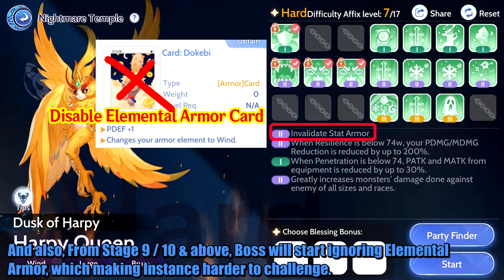Also, from Stage 9, 10 and above, the boss will start ignoring elemental armor, which makes instances harder to challenge.